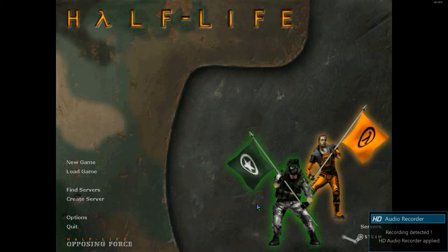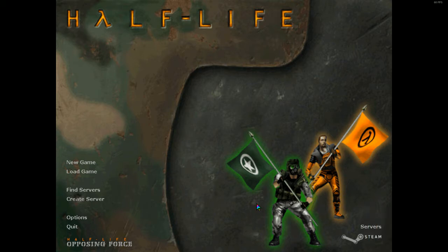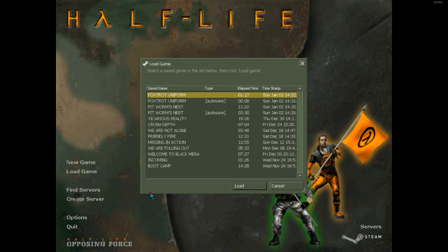Hello guys! Welcome back to an hour episode on Half-Life Opposing Force. Ladies and gentlemen, welcome back to another episode on this wonderful game. Last episode, what we have done is we have dealt with the Pitworm's Nest area. We have gone through that, we have actually killed the pitworm. And we're now on the next chapter - chapter 9, Foxtrot Uniform.